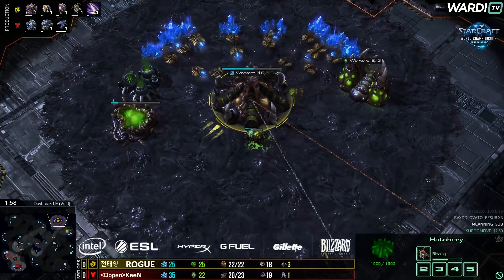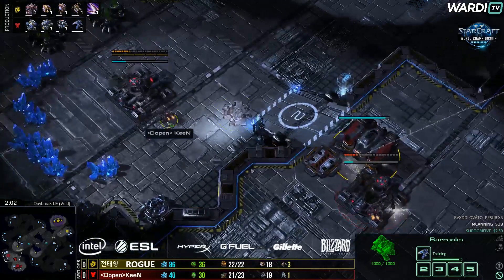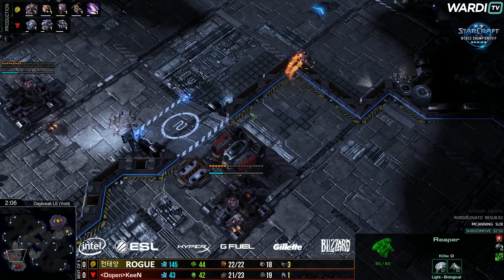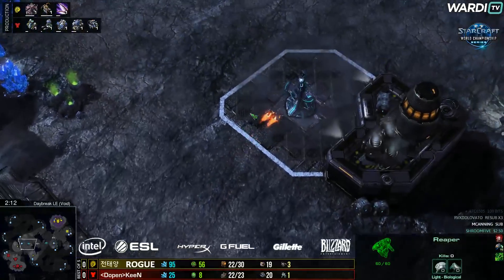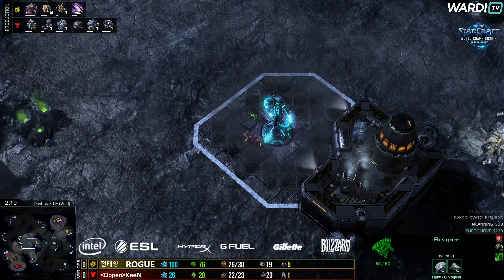That early gas pool will allow Rogue to get into a little bit of a faster ling speed and some other bits and pieces as well. From Keen so far, just a rax-based expand factory followed up nice and quickly — so not going to be a 2-1-1 opening. I see a Reaper going to take the Watchtower on the left-hand side.